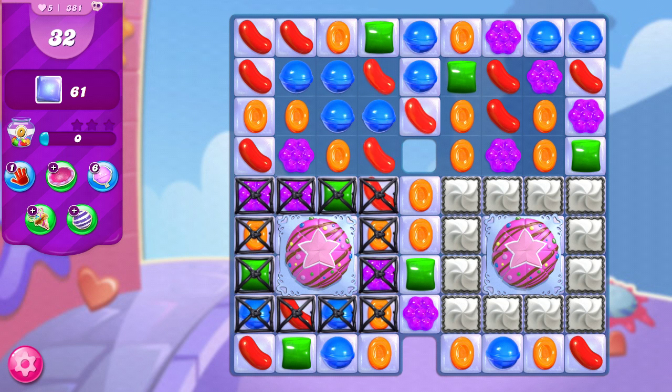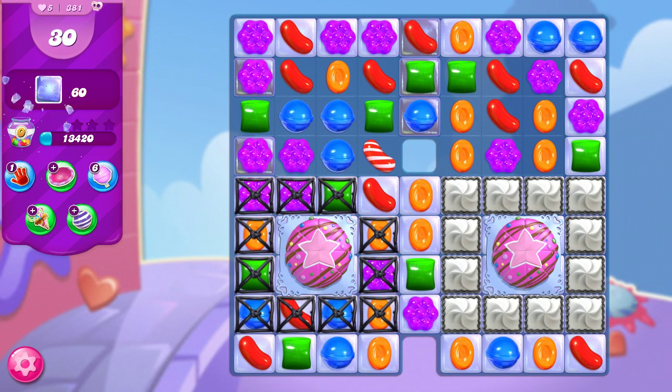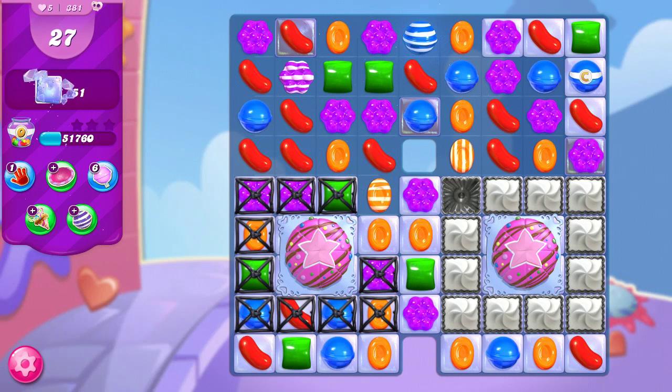Right away I see I can make a horizontal stripe with the red, which also matches up the blue. I'm going to drop the other red into alignment and see how I can start clearing out these licorice locks. Now we have two and two with the purple, but I don't see any way we can get another purple next to it. So we're just going to take out one of the licorice locks and hope we can get set up for something better. I can begin to strike the frosting as well, creating some nice cascades, and another stripe clearing out that licorice.